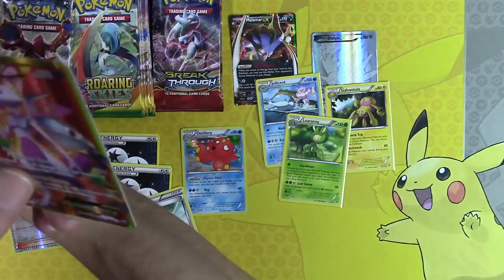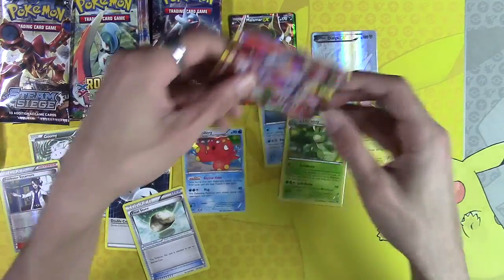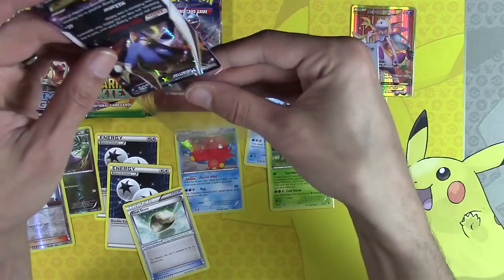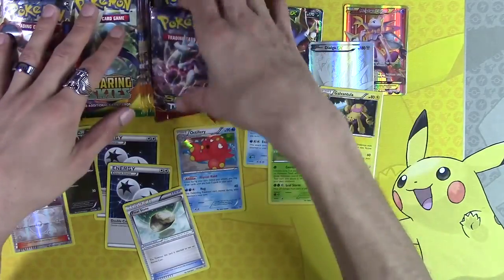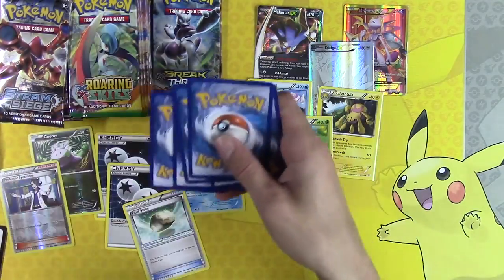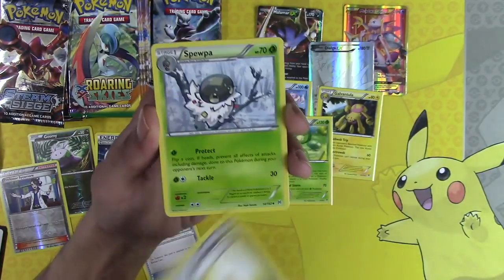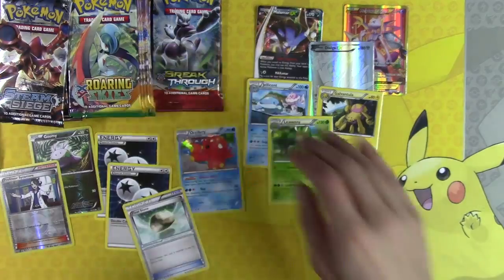Oh my god, this opening is insane! This opening is absolutely insane. Two secret rares so far, and we're not even halfway through. Three off-cut misprint cards. What is going on? Starmie, Professor's Letter, Yveltal.